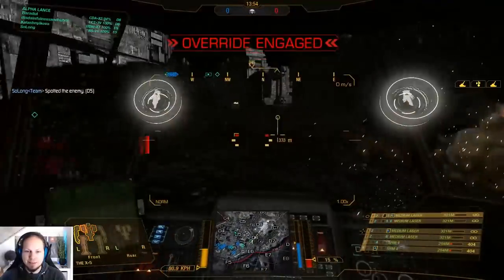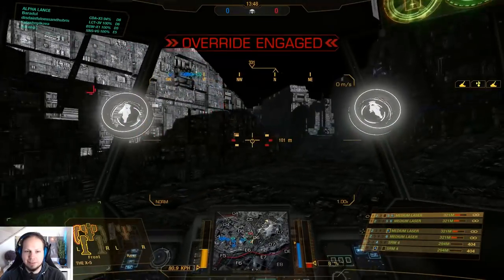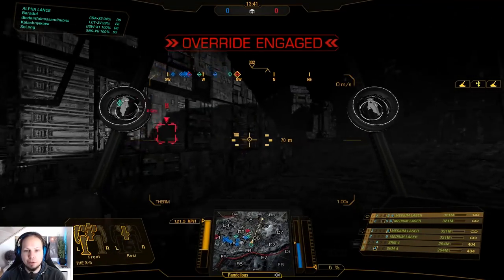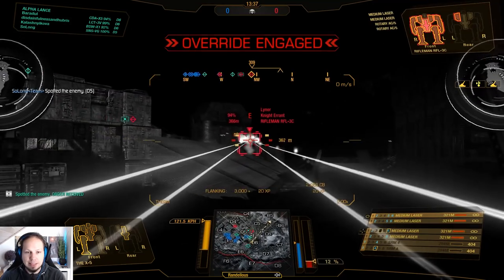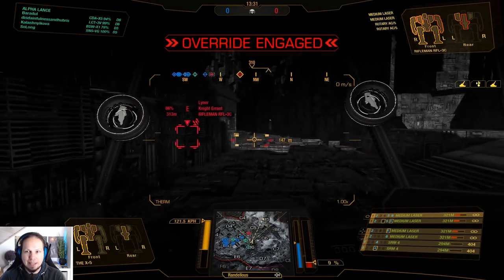They have LRMs themselves — and rockets. I need to back off for a moment. My team is closing in at delta 5, delta 6, which is really good. I'm going for heat vision and I think I'll push through. The Mad Dog is on the side to my left, but I want to engage the Rifleman over there.